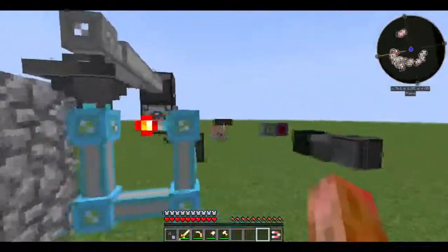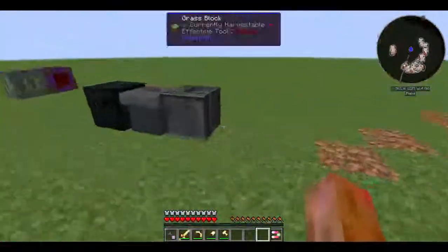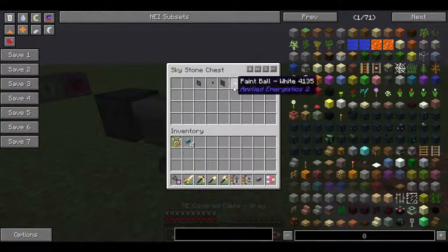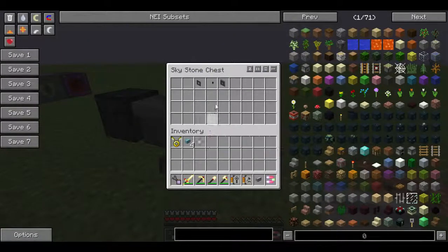And for this little contraption here, all you'll need is a redstone card, crafting card, five cables, whatever paintball you want to keep stock, an ME interface, an ME import bus, and an ME level emitter.